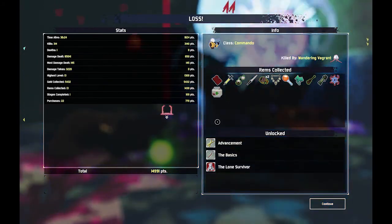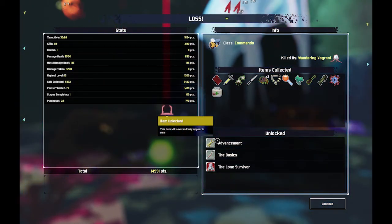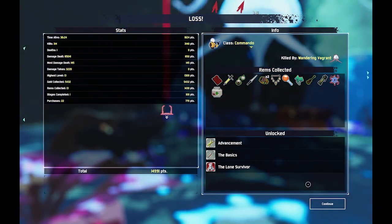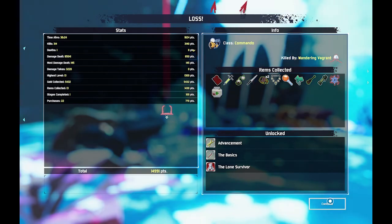We got advancement — item will now end up here in runs. We got Basics and Lone Survivor. So that's basically Risk of Rain 2 in a nutshell.